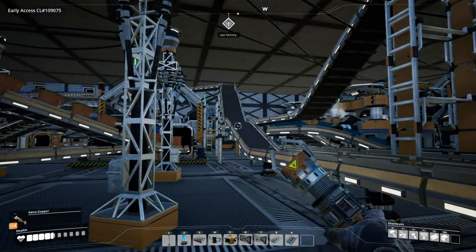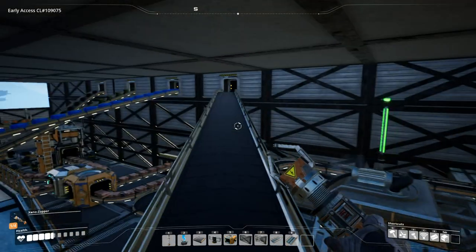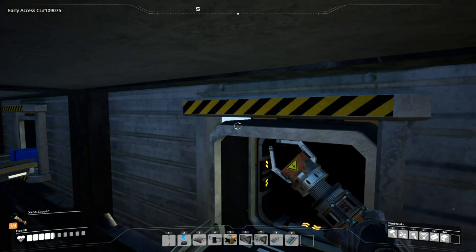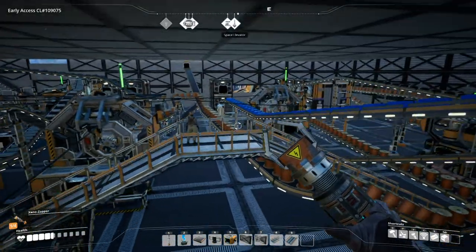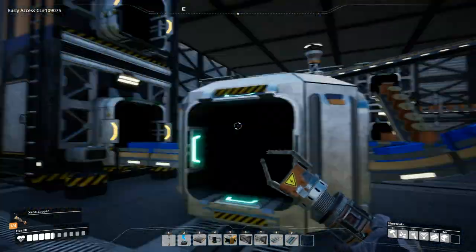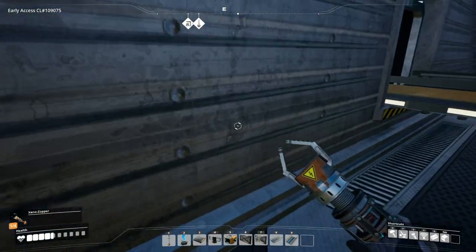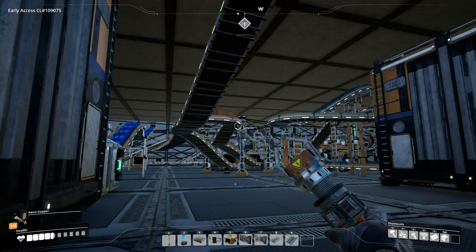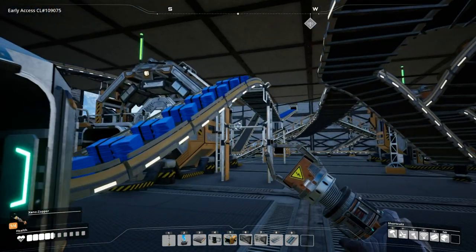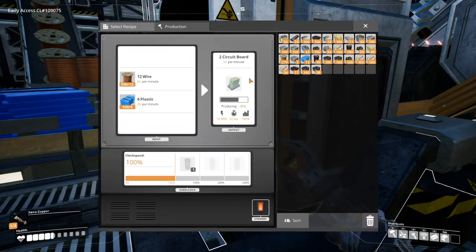I have at least four processes that need screws. Screws come out the back here through the short conveyor belt lifters. Limestone is only used for concrete at this point. The plastic comes from the oil factory — the FedEx factory — via a truck unloader system that brings it up here. Plastic goes up and makes computers, and it also splits off and makes circuit boards.